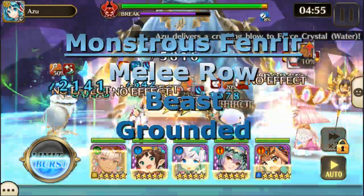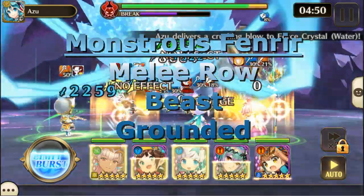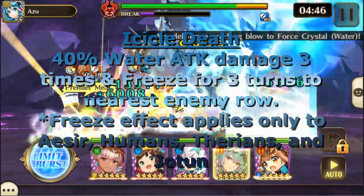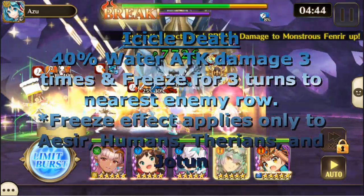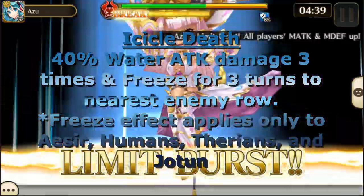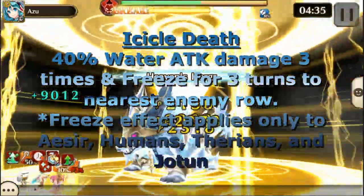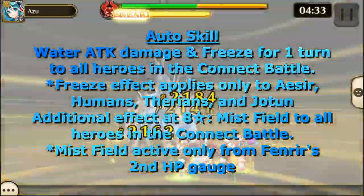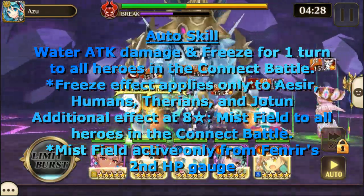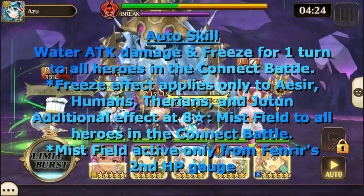Monstrous Fenrir is in the melee row, is Beast, and is considered to be Grounded. His action skill, Icicle Death, does 40% water attack damage three times and freeze for three turns to the nearest enemy row. Freeze effect applies to Aesir, humans, Therians, and Yotan. His other action skill is Water Attack Damage and freeze for one turn to all heroes in the connect battle. Freeze only applies to Aesir, humans, Therian, and Yotan.